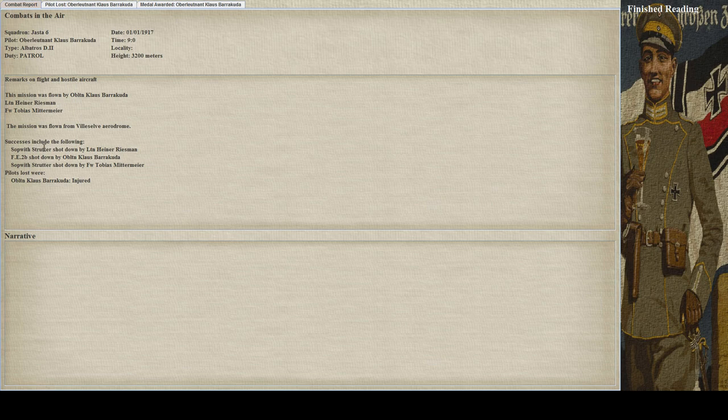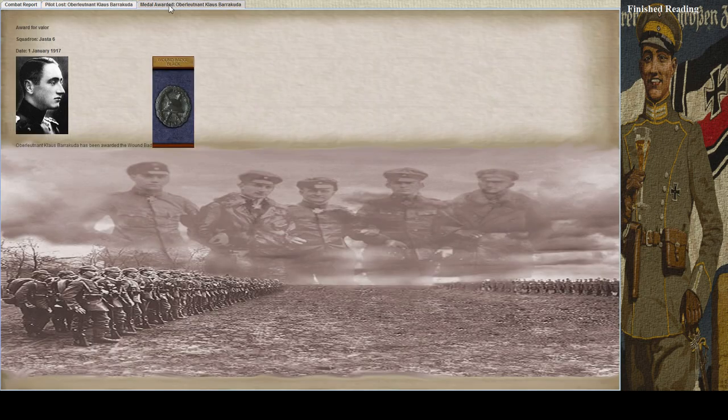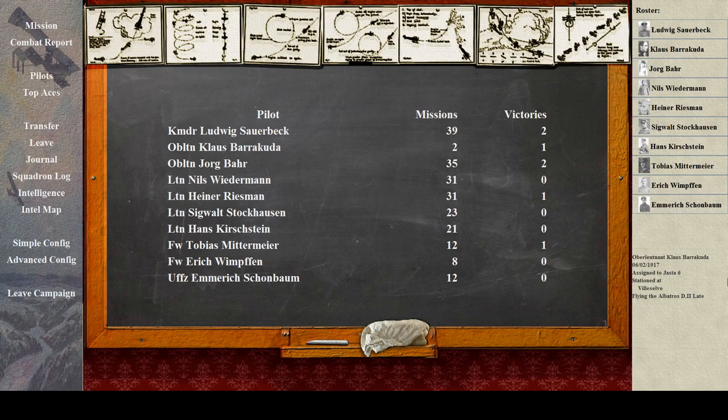Debrief: a Strutter was shot down by Reisman, an FE-2B shot down by Barracuda, a Strutter shot down by Mittermeier - and I was injured. The two pilots escaped with their lives, and I will be unavailable for some weeks. And I've got my first medal! Klaus Barracuda - look at him, he's a badass. My first mission under the belt, one victory. Now we switch to the Albatross D2 Late and it's the 6th of February, so we've missed a month. Air Density set to High. Thanks for watching - I'll see you next time for the second mission of the career of Klaus Barracuda. Goodbye.